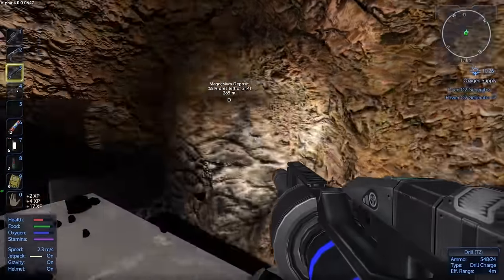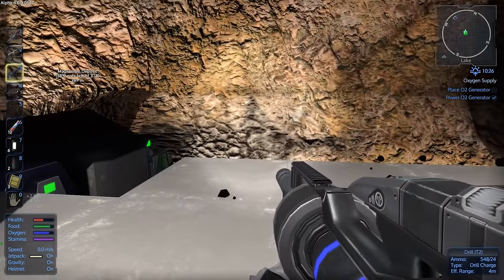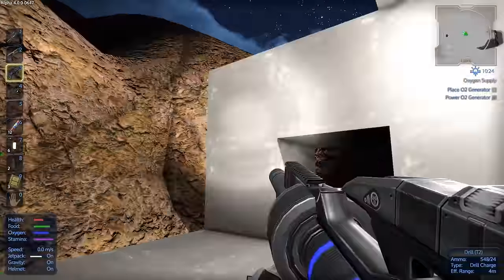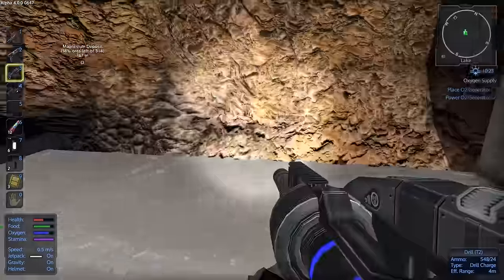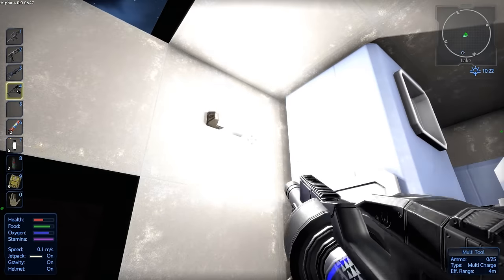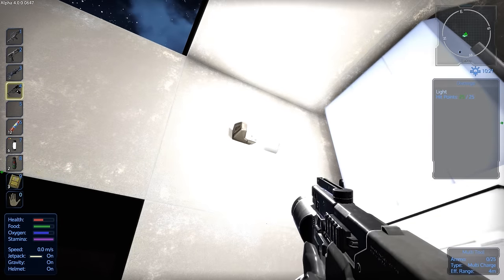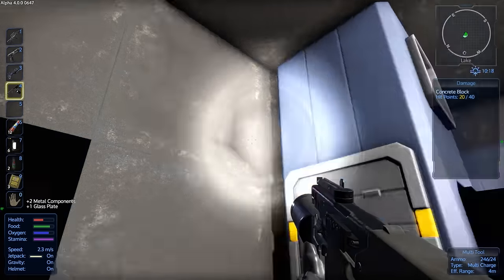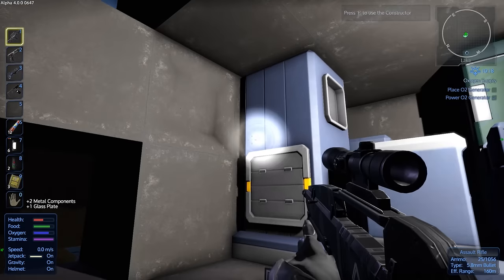We're going to make a little area right here. I'm not going to dig underground — I like the idea of it, but it's just too much work. The lights are too much, let's take one down. Yeah, that's much better.